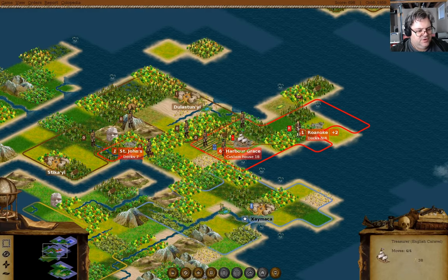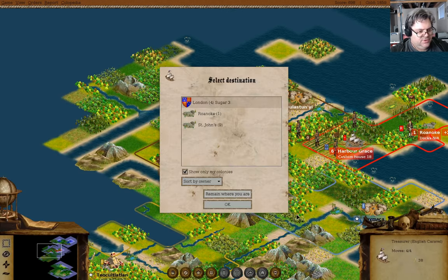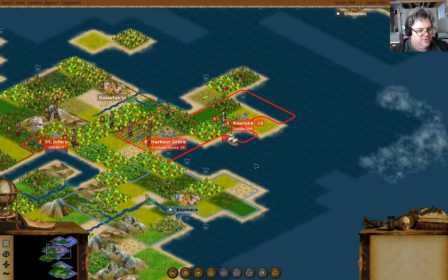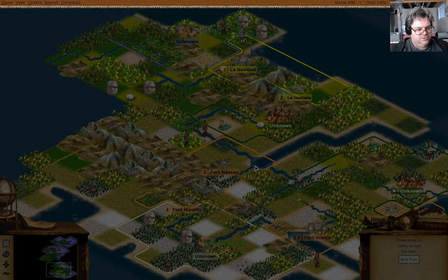Two artillery and the expeditionary force - oh my. In here, we don't have anything else that we can do, so we can go to London. We're not going to get much for selling that there, but it's a few gold, and that seems like it would be useful.